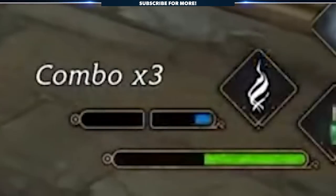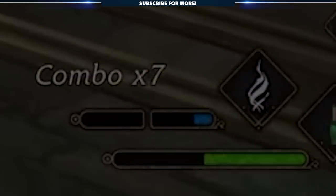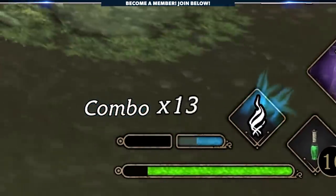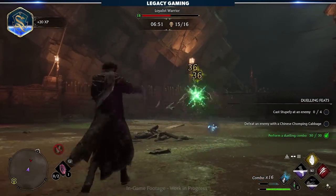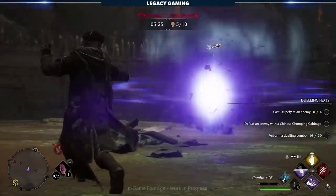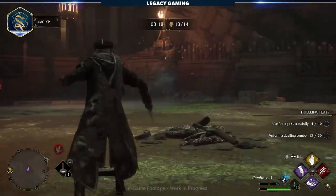In the previous showcase, we were teased with what was speculated to be the ancient magic bar, and here it was explained in full detail. You gain charge of this bar at different rates throughout combat, the most effective way being via combos. Enemies also drop blue magic essence, which you can pick up to fill your meter even further. After filling up at least one bar, you can use an ancient magic ability that performs a high burst of damage on your chosen foe, with the spell effect dependent on the type of enemy you're targeting.